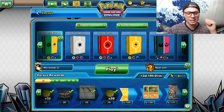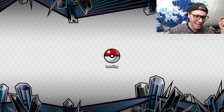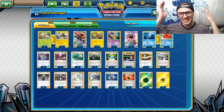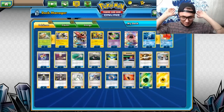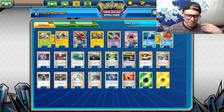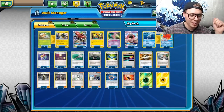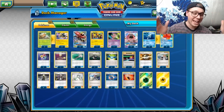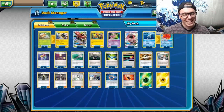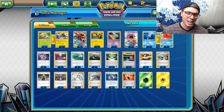Shout out to my opponent — good game, well played. That was a rough go of it. I don't know how John Roberts does it with these lists — that just felt super sketchy through and through. But you can't argue with success; he's definitely done well with it. So this is John Roberts' top 32 Vika Vault Tapu Bulu list. It's a little low on supporters for my personal taste, but he was able to do pretty well with it. Had I had some Grubbins in that game, things might have turned out pretty differently. Good game to my opponent — thank you all for watching. Make sure to like the video, sub to the channel. Let me know what you guys think of Bulu Vika Vault in the comments below. Peace.